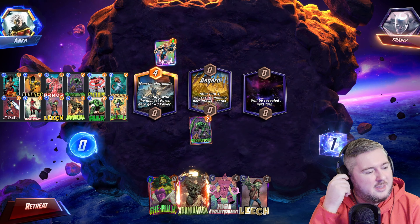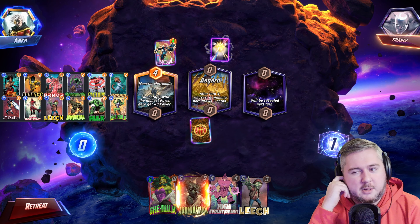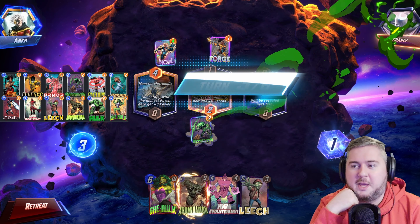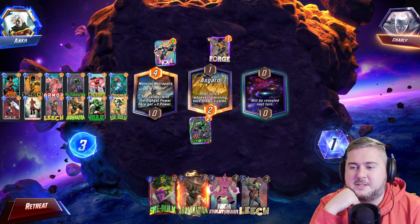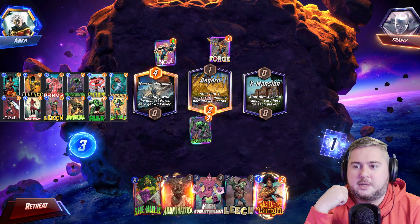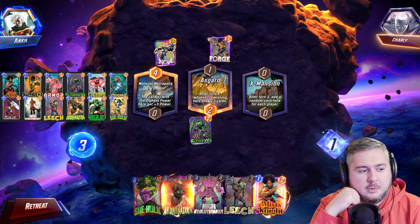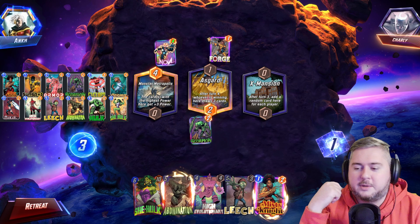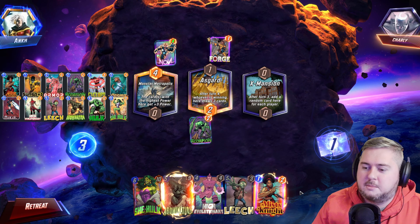Maybe the deck isn't that great just because of the Nova/Killmonger matchups. We got kind of trashed one game where the opponent just outvalued with Nova/Killmonger and that location where you get copies of the card — just kept playing those two cards over and over again. I had Magik so we had like seven turns to deal with that, with a giant board and a Sebastian on the board just growing. It was insane power.